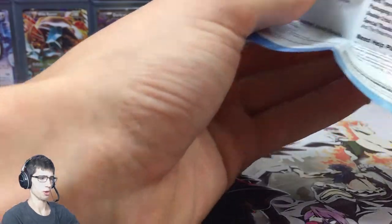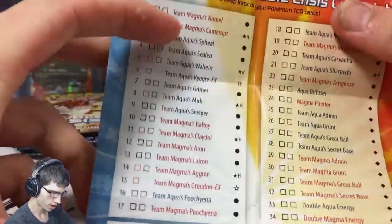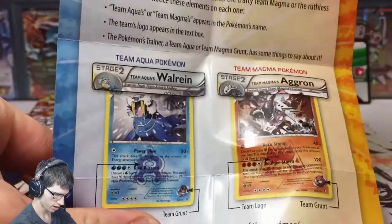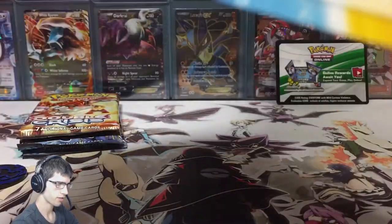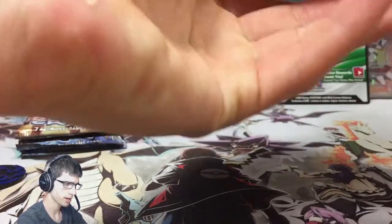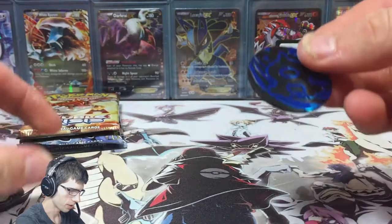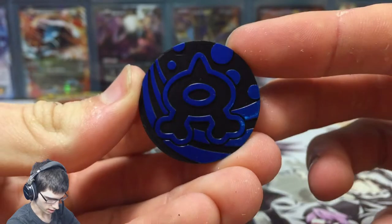Alrighty guys, we're back. In every blister pack you get the card checklist, so let's get a nice shot of that for you guys. Here's a shot of that side as well — you get that in every single blister pack, so that's pretty sweet. We also have the flip coin — let's get a nice shot of that as well.